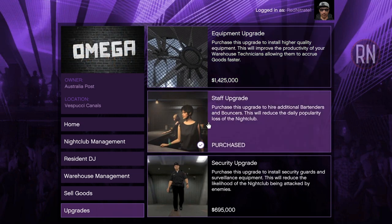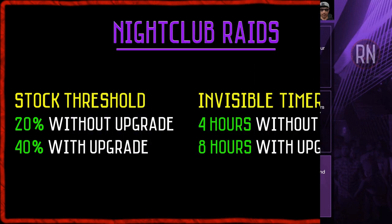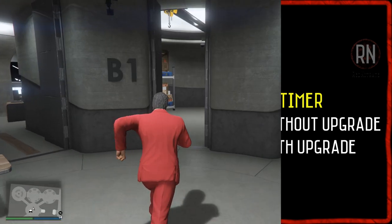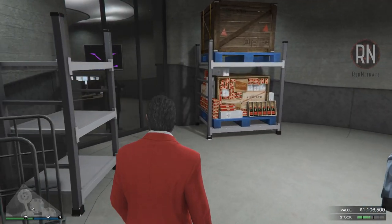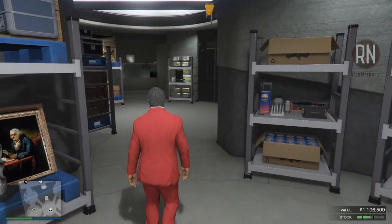As for the security upgrade, well that's really up to you. The only thing it helps protect against are business raids. Once your warehouse hits the stock threshold and you go four to eight hours without engaging in any nightclub-related activities, the property will be at risk of being raided. Although in my experience they're not nearly as common as with the MC businesses or the bunker — out of all three nightclubs I own across various accounts, I've only ever been raided once.